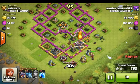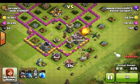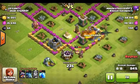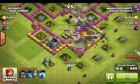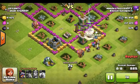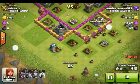I accidentally tapped the screen and the stupid lightning spell came out. I just wanted to get rid of the hidden tesla. Well, that was a waste. There wasn't that much gold left so I just quit.